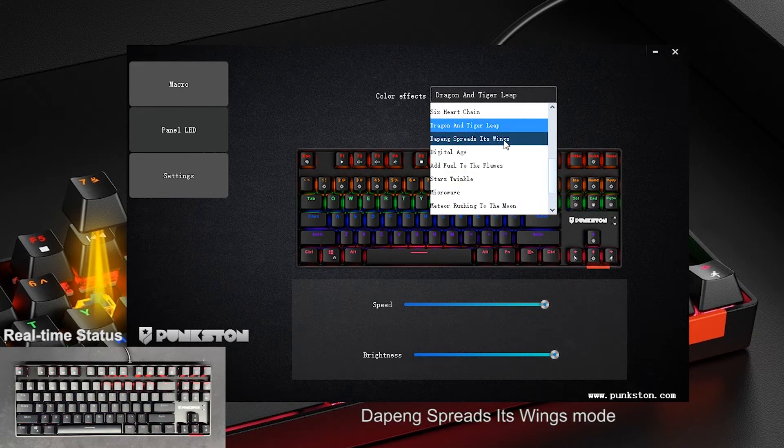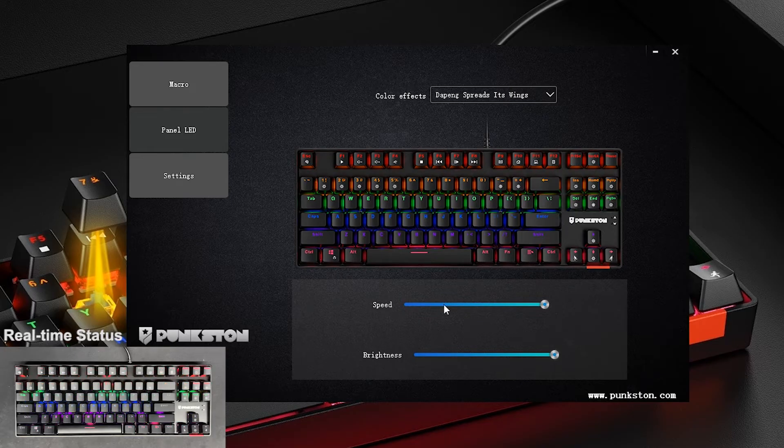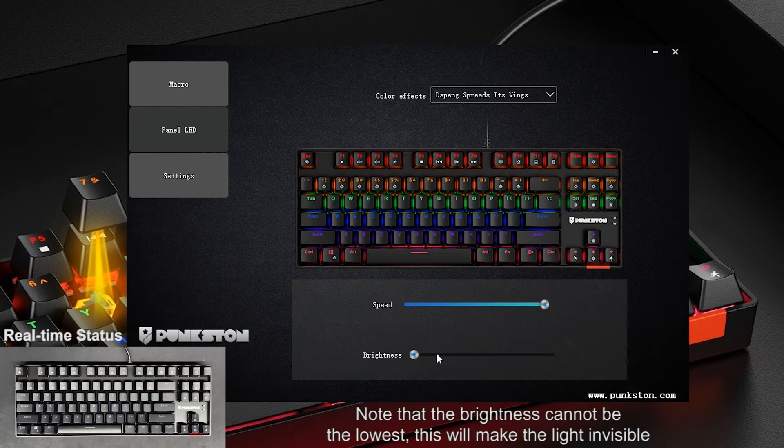Depeng Spreads Its Wings Mode. Adjustable light speed or brightness. Note that the brightness cannot be the lowest — this will make the light invisible.